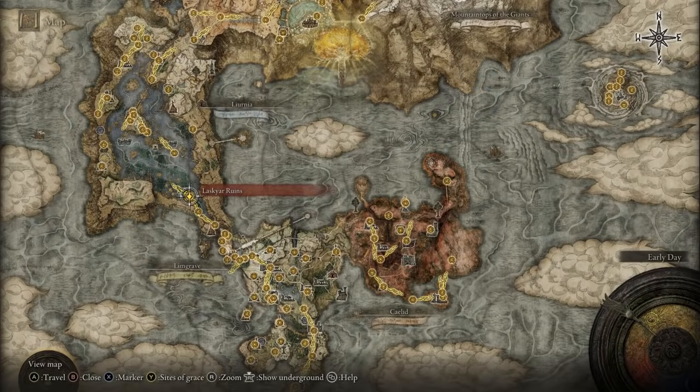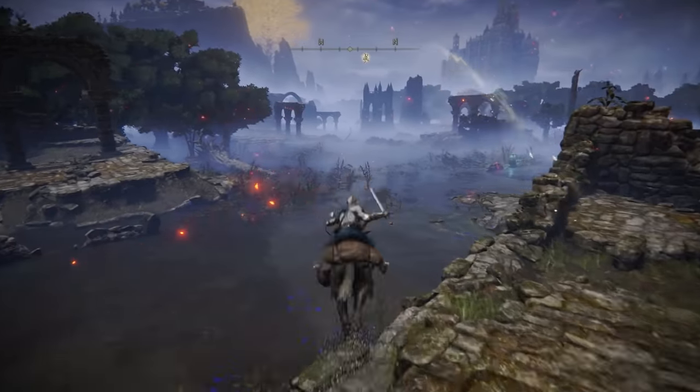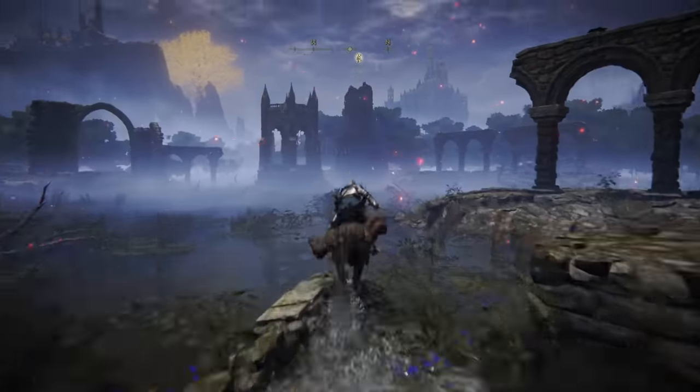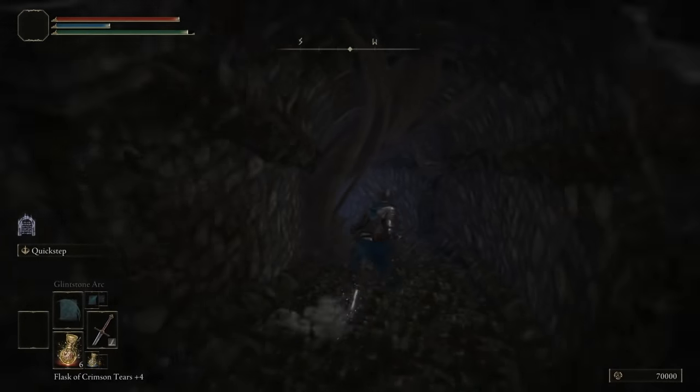You can find the Wraith Calling Bell inside a chest in an underground room in the Laskia Ruins. So go ahead, cheat the bosses to death. And don't update if you want to keep using it — you'll just have to play offline.